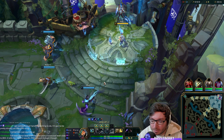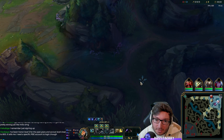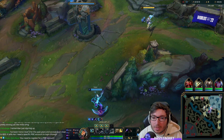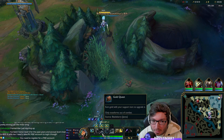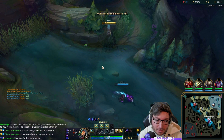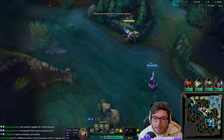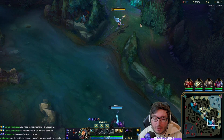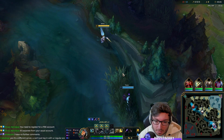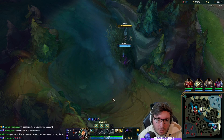Hey, welcome to another support video. We're going to be playing Janna again — this is the second Janna video. We covered a full max W semi-AP Janna already. This video we're going to be doing some tweaks to the previous build. We want to try a build where we get three points in W, then max E, then put two more points in W, and then max Q. We've changed the runes accordingly as well.